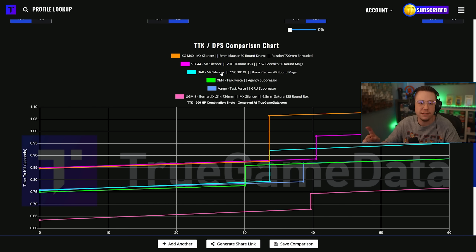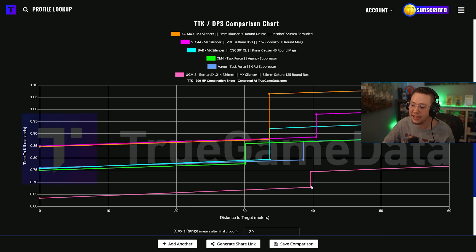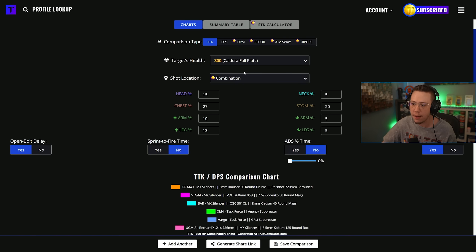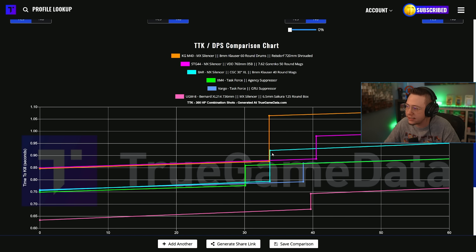Another weapon I've got my eye on is a sleeper — very low pick rate on Warzone ranked, about 0.7%. It's the UGM-8. Look at the TTK, folks — that's all I got to say. Combination shots over range, nothing's beating the UGM. It's ridiculous how strong this thing is: low recoil, ridiculous TTK over range, but it's not being picked a ton. So I'm curious to see if they want to get out ahead of it, but if they don't, the UGM is going to continue to be a top choice with that insane TTK.